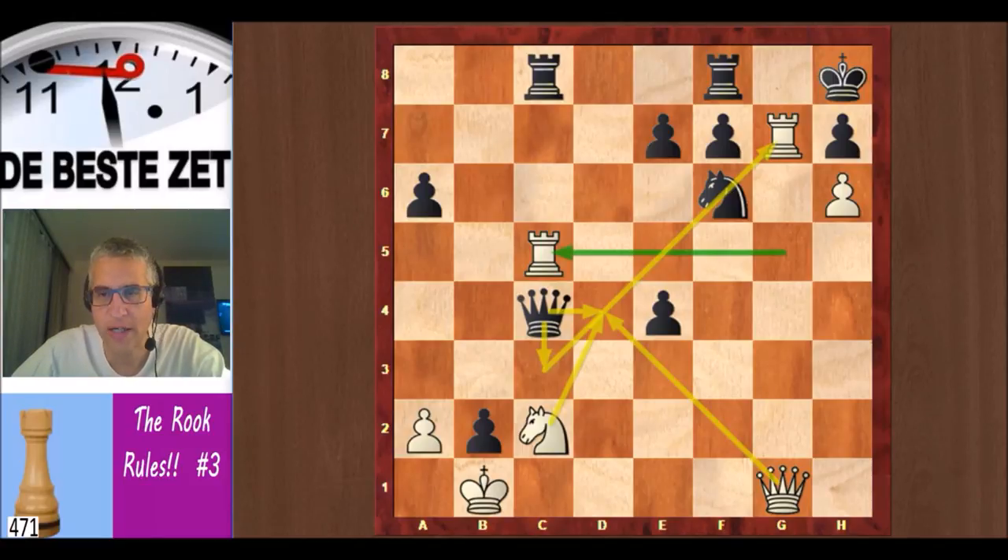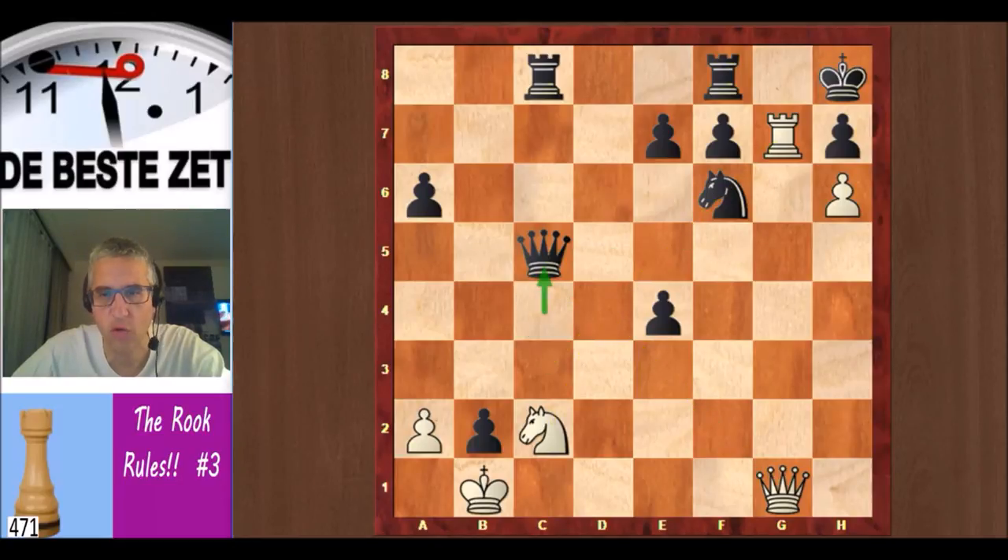There's really no way out for black. Surprisingly, in the end Mr. Heemzoth decided to take the rook. And now you can find the mate in two from white — do you see it? There's only one way to win, but it is very convincing: rook takes h7, check, wins the game for white.